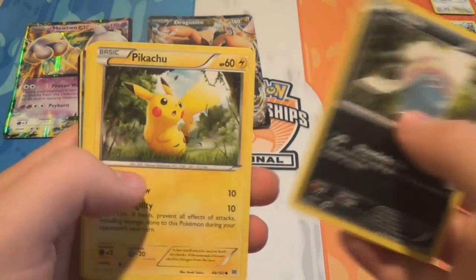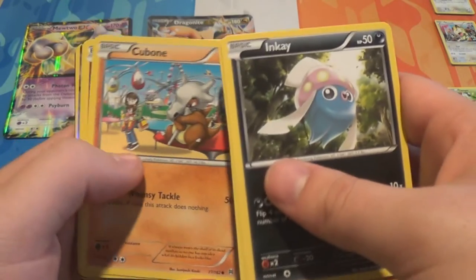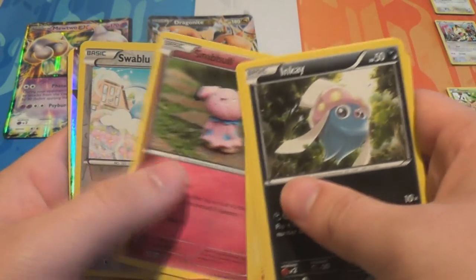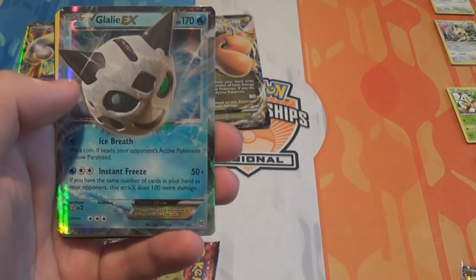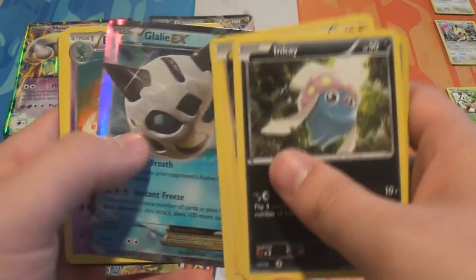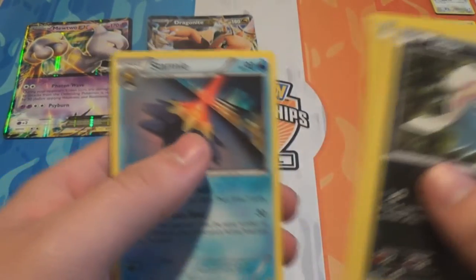Breakthrough pack: we've got Inkay, Pikachu, Magnemite, Cubone, Snubbull, a Reverse Swablu, Glalie EX - nice one - Beeheeyem, Seaking, and Starmie. So one EX there is not too bad.